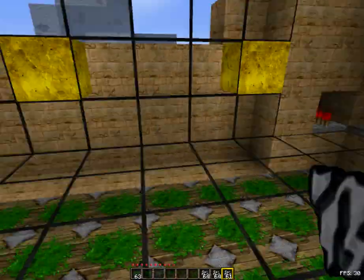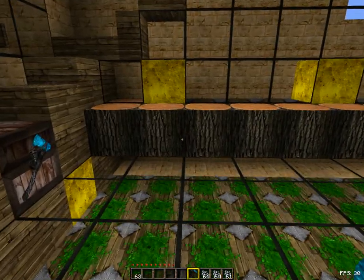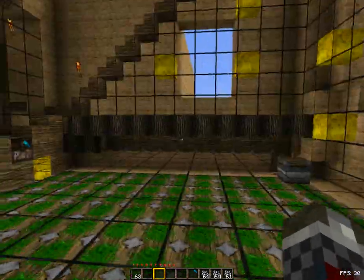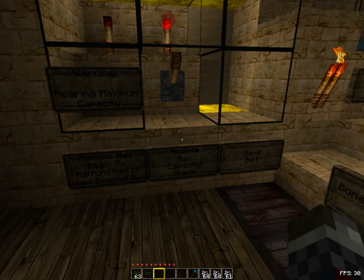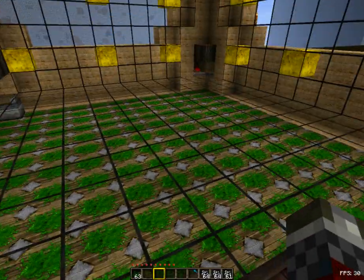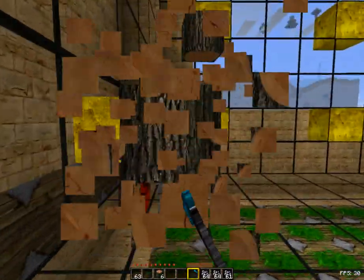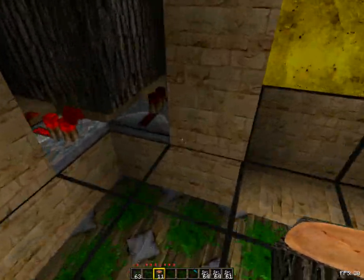Basically what happens is when this whole row gets filled up, it pushes all of them up, and then it can fill up the next row down at the bottom. It just keeps going like that over and over again. And then we've got this little thing called max capacity. Basically, when it reaches the limit of what the pistons can push — which I think is like 12 blocks — I've got this little auto-detection system up there. It basically tells me that the system is completely full, and it's kind of a risk to keep producing logs.